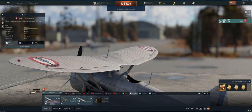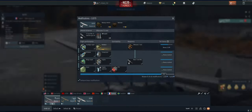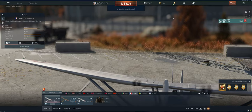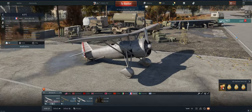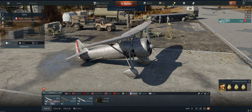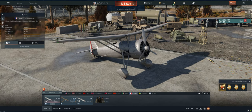Hey guys, welcome back to the channel. Poigie here taking out the D.373 French reserve aircraft, trying to spade it. We're down to radiator — hopefully we'll get it done this time. I haven't had a lot of success with this plane. It seems like it's less maneuverable than the D.371, and the guns don't fire as fast, but hopefully we can get something done this game.